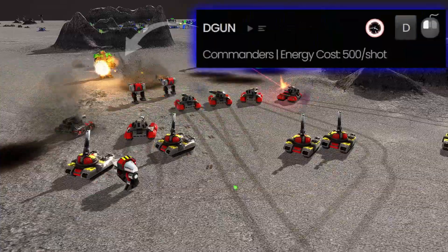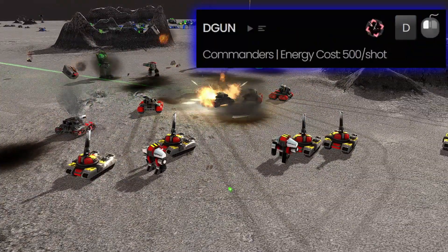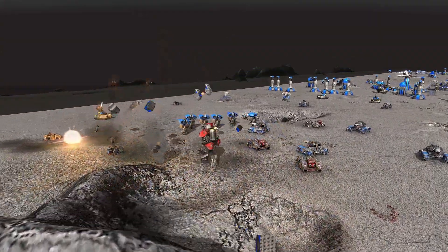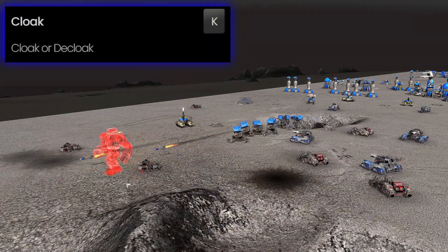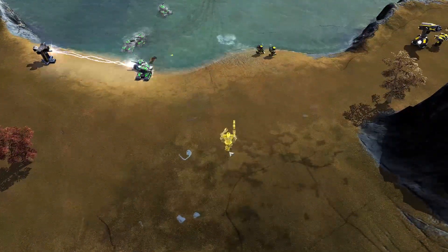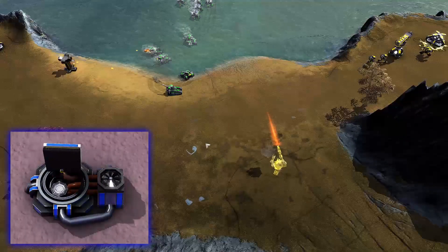Your commander comes with the D-gun. For 500 energy, you can one-hit kill anything in its path, but it has a short range. So obviously, you can't just walk up to an experimental unit and try this. Instead, you'll need to learn about your cloak. Cloaked units that stand still cost only a little bit of energy per second, but it costs more if you move. Note that cloaked units will still appear on the radar and can be revealed by countermeasures, or if an enemy gets too close to you.